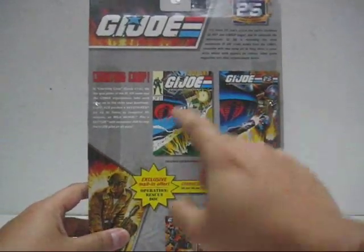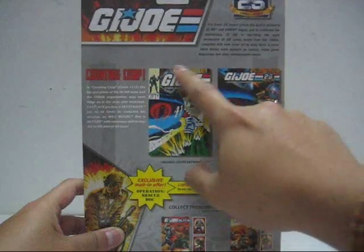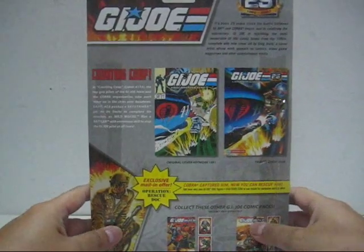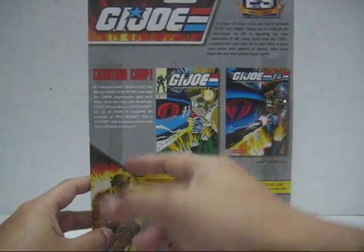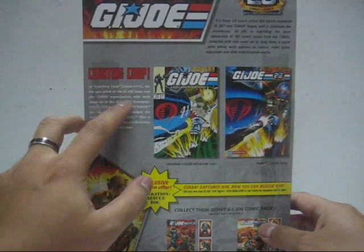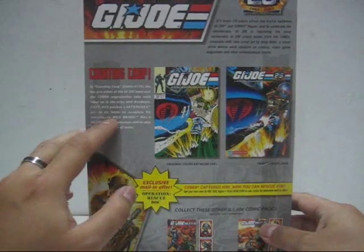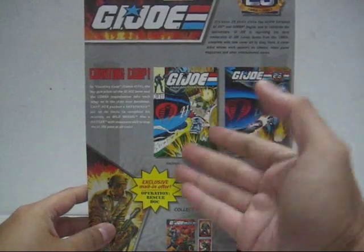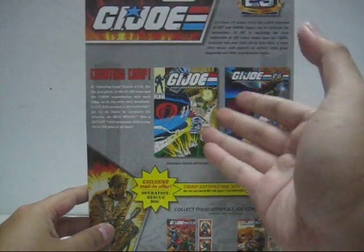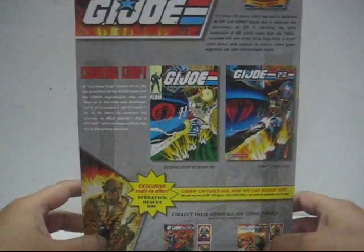At the back portion, you will see there are two issues. The cover is actually redrawn — very nicely done — and this is the original comic itself. The new reissued, repainted comic has all the colors already done. There's also a small write-up about Issue 115 stating: 'In G.I. Joe Comic Issue 115, the top gun pilots of the G.I. Joe team and the Cobra organization take each other on in the skies over Benzine. Captain Ace pushes the Sky Striker jet to its limit to complete his mission, as Wild Weasel flies a raptor with venomous skill to stop the G.I. Joe pilot at all costs.' That description seems like the wrong issue, because this one actually shows more of the Phantom X-19 with Ghost Rider and Dog Fight rather than Captain Ace and Wild Weasel — so I guess someone did some mistake in the research.